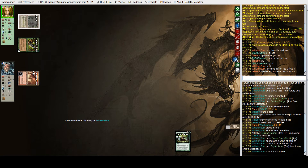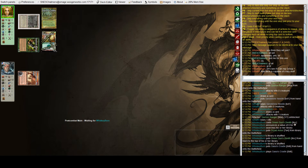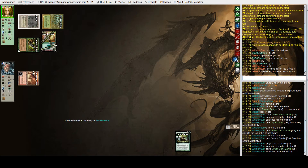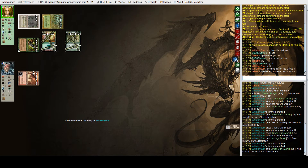Oliver casts Green Sun's Zenith for a value of zero to find Dryad Arbor, so that's his second mana source. Actually, the card that seems to be all the rage with finance speculators at the moment — Gaea's Cradle. He casts another Green Sun's Zenith for a value of one, all post-combat, and finds the Heritage Druid. He's got two cards left in hand when he passes the turn.